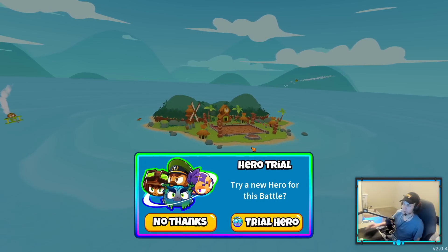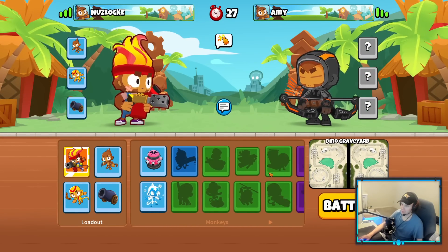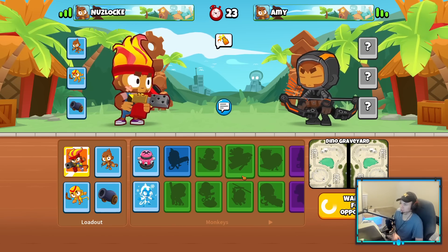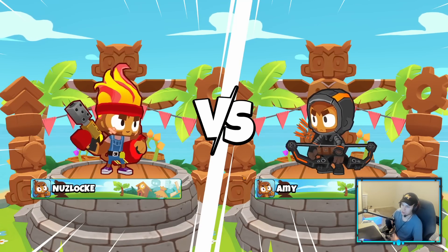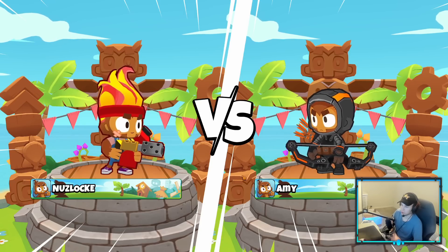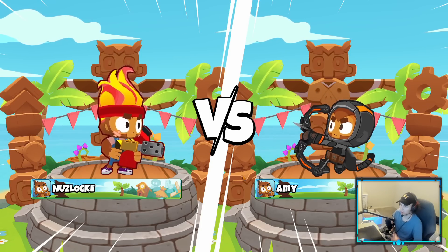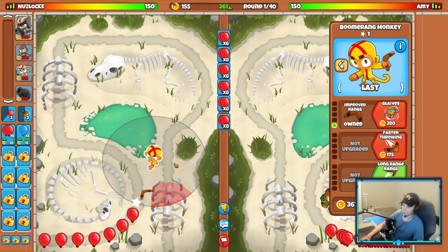We're against Amy here. We'll run dino graveyard - I think I'll probably go boomerang on this map. That's my starting tower. Dart monkey doesn't seem the best and bomb isn't good on dino graveyard either. So let's run boomerang - switch its hand, perfect.